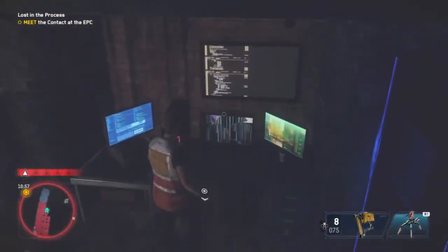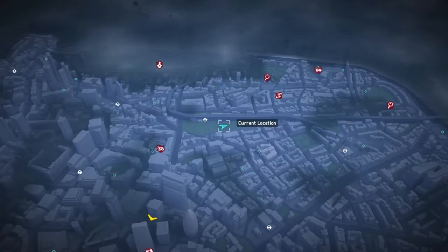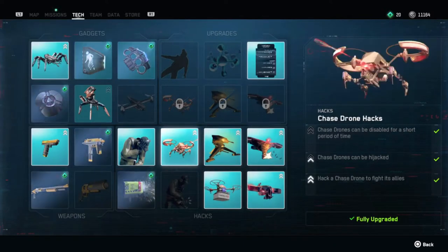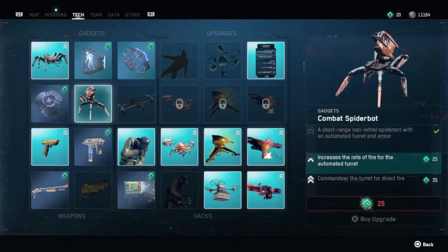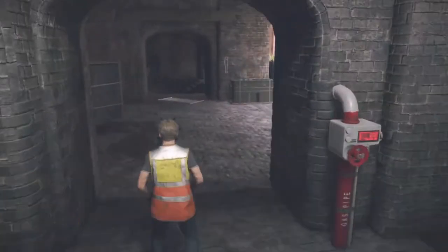Go ahead and grab the tech point. When it comes to the tech point system, I highly recommend you max out as much as you can on drone and turret-related stuff. You also need to upgrade your spider bot — combat spider should be your main priority.